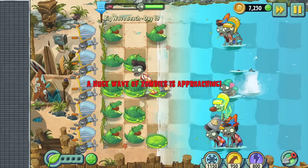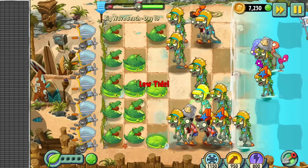Day 18, and holy shit, this guy's peak. Purely design-wise, the guacodile has to be a top five plant — there's no disputing it. This guy's cute as fuck.